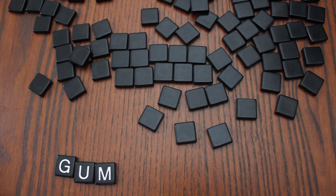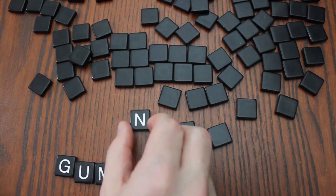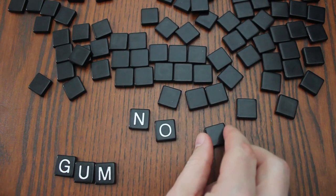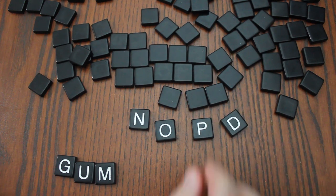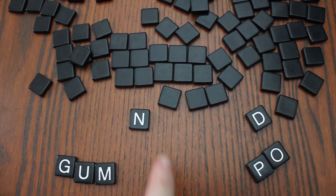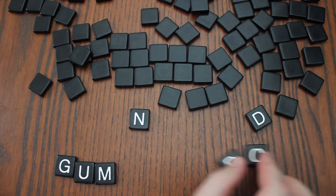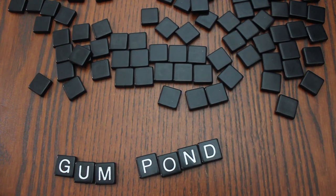It's important to note that although flipping tiles stops, the ability to steal never stops. So if players are flipping tiles and this player shouts out "pod" and starts gathering their letters, I can notice "pond" and steal that from them before they've even added it to their play area.